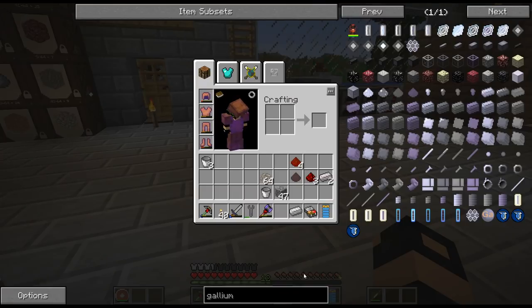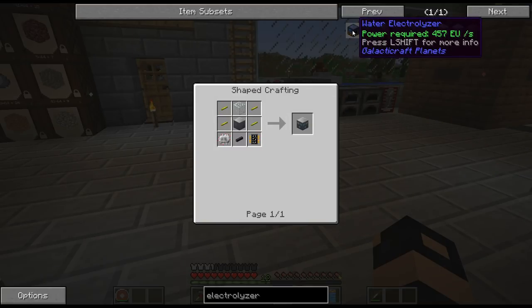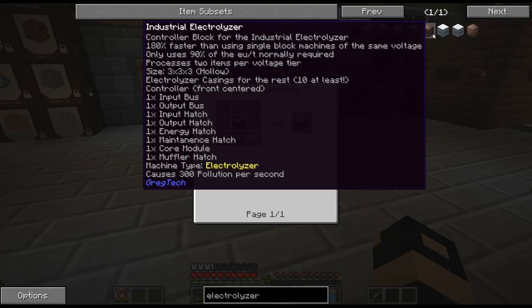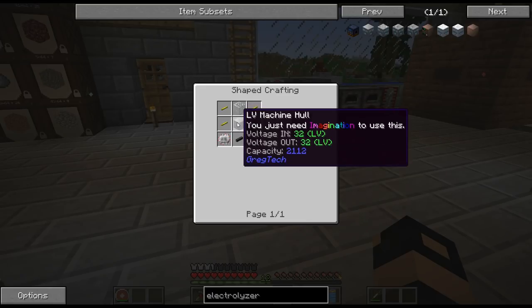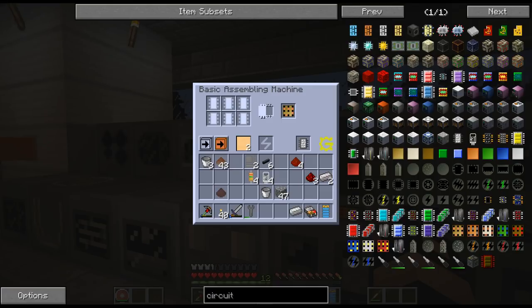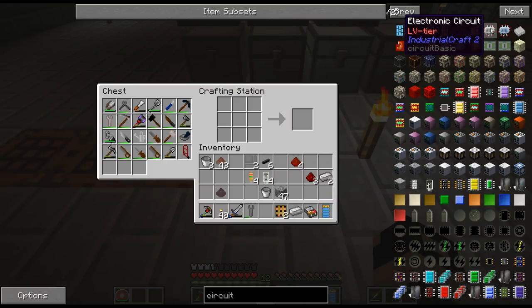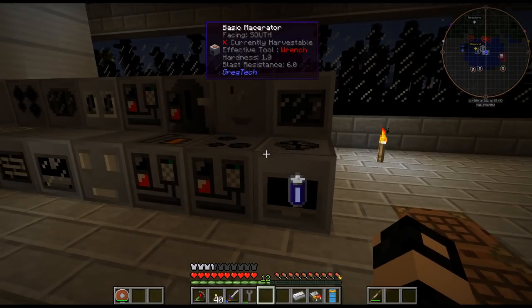Let's take a look at what the electrolyzer needs. It's a water electrolyzer — an industrial electrolyzer — using some gold components. The machine is actually really easy to make. Let me craft this up. I'm just getting the last of the ingredients here for the electrolyzer — not the assembly machine, the electrolyzer.